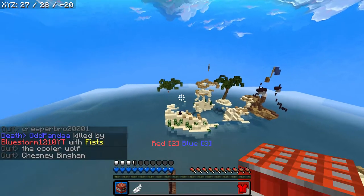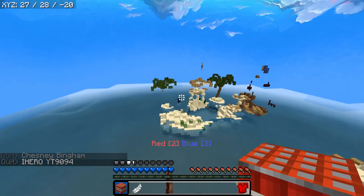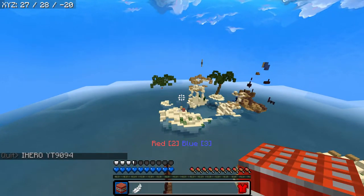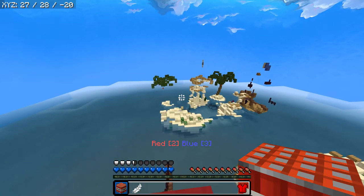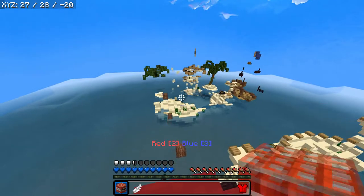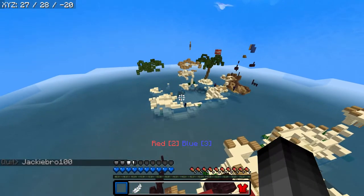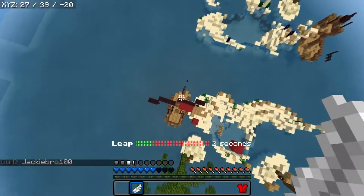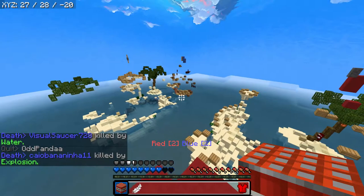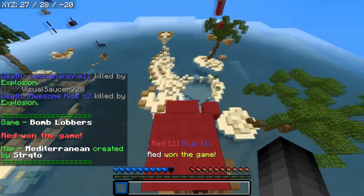I'm pretty sure there's only one or two more people. I'm gonna aim right there. He jumped in the water — I don't know how much damage you take in the water, but I'll estimate, like when playing Micro Battles, they only take like a heart or two. Let's see... TNT bounces so there's gonna be a weird angle. All right, jump — double damage! And he fell in the water. GG!